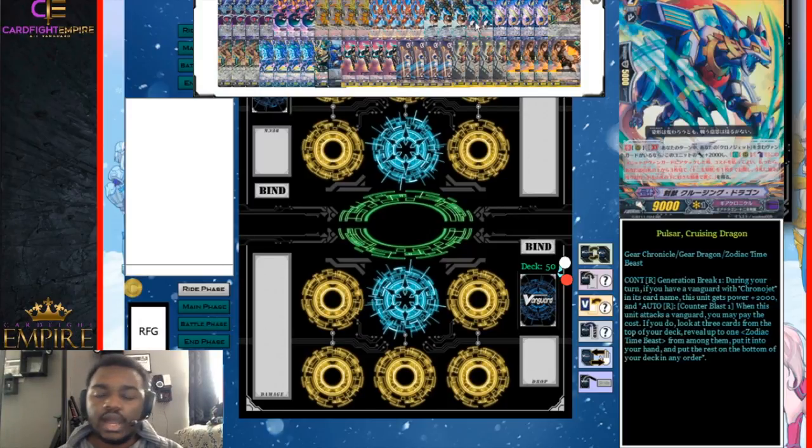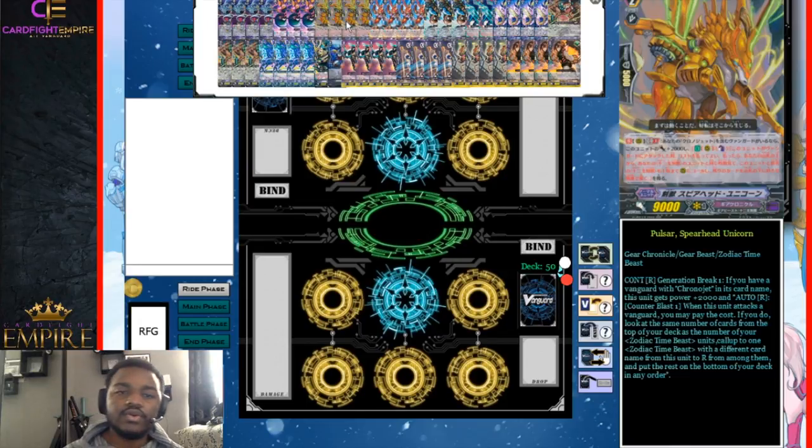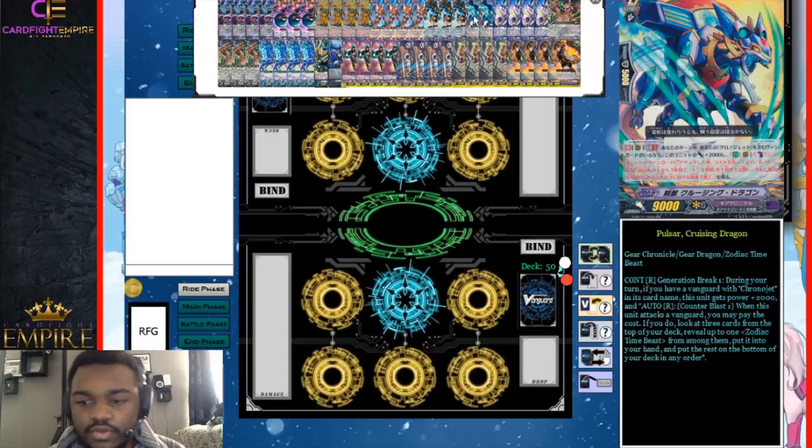Then we run two Cruising Dragon. I really don't see a need to run much more than two in this deck — it is kind of counter blast heavy and you'd rather use your counter blasts for Spearhead Unicorn. But this card does help you for pluses. It came out in GBT-11 and its skill is Generation Break 1: during your turn, if you have a Vanguard with Chrono Jet in its name, this unit gets plus 2,000 power and when it attacks the Vanguard, you can look at the top three cards of your deck, reveal one Zodiac Time Beast and put it into your hand, and put the rest on the bottom. I like effects that put cards on the bottom because it lets you stack your deck out — since you're not shuffling, if you have a low deck count you'll know what's on the bottom and be able to stack triggers.